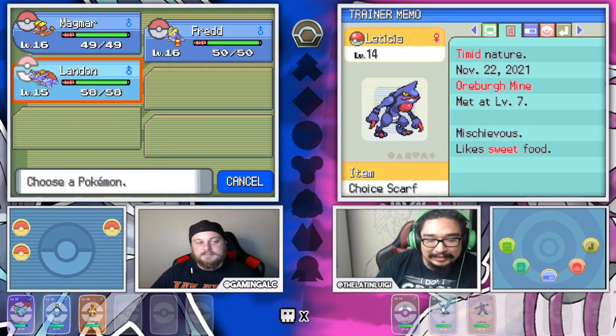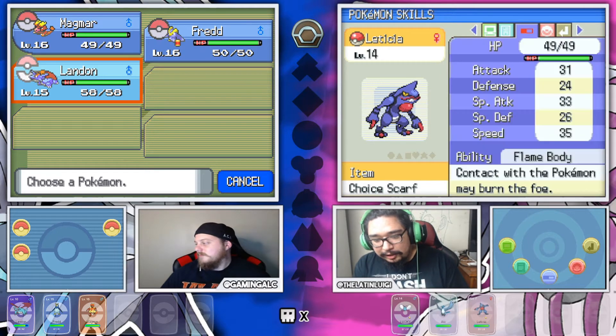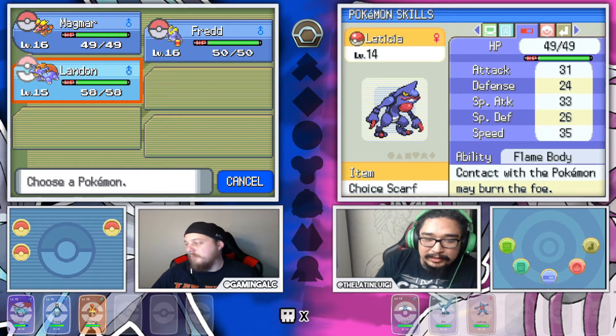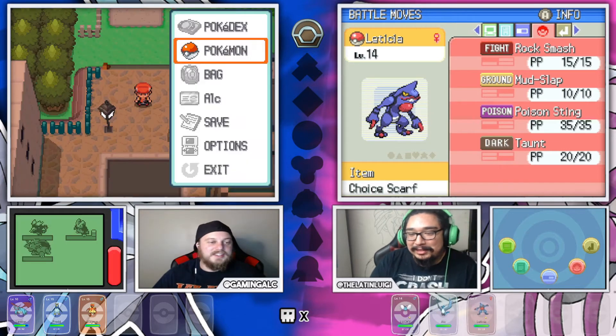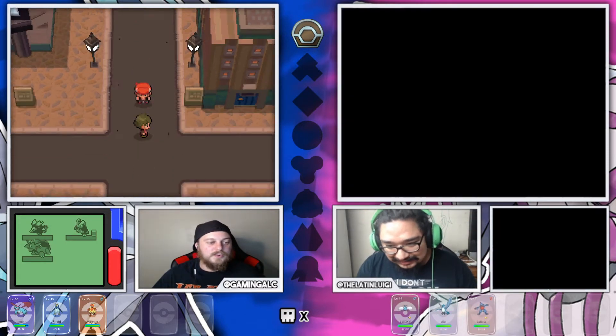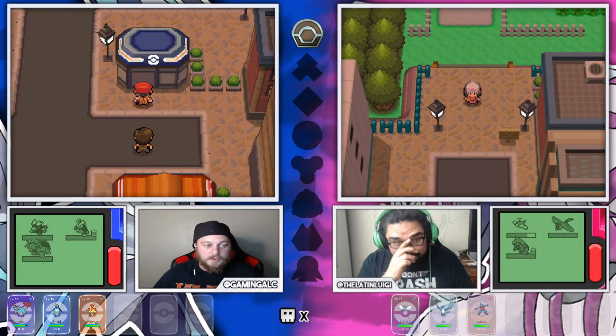Salamence is paired up with Leticia, which is a Timid nature, Choice Scarf, Flame Body Toxicroak, with the moves Rock Smash, Mud Slap, Poison Sting, and one more. Ridiculous. Okay, so I'm gonna go pick up some balls before we get our next encounter. We're starting this episode with a new encounter, so that should be fun and exciting.